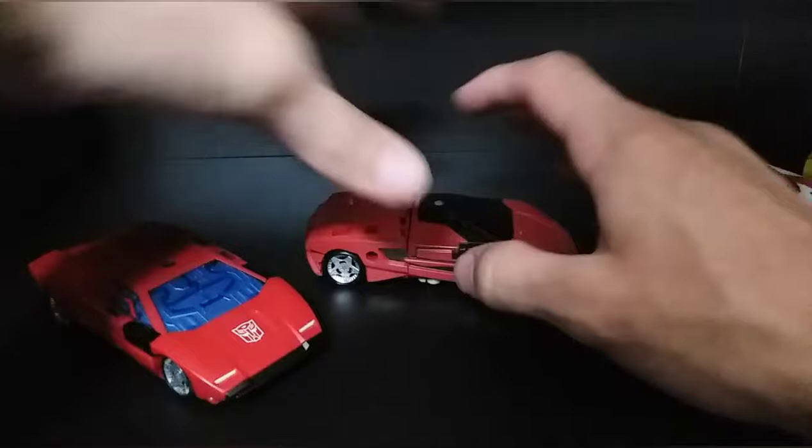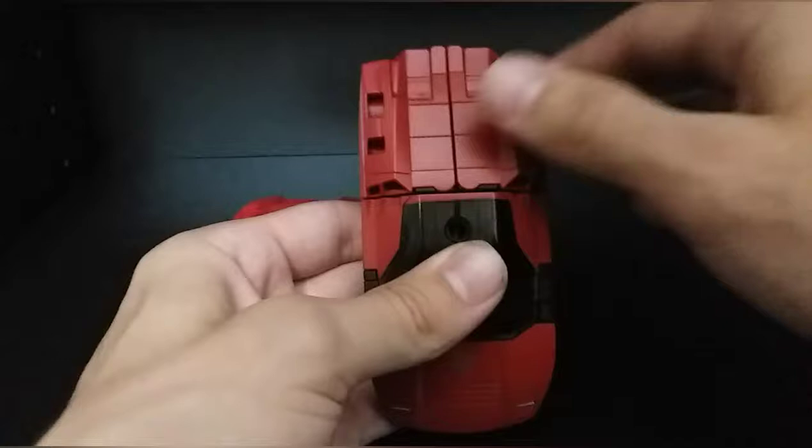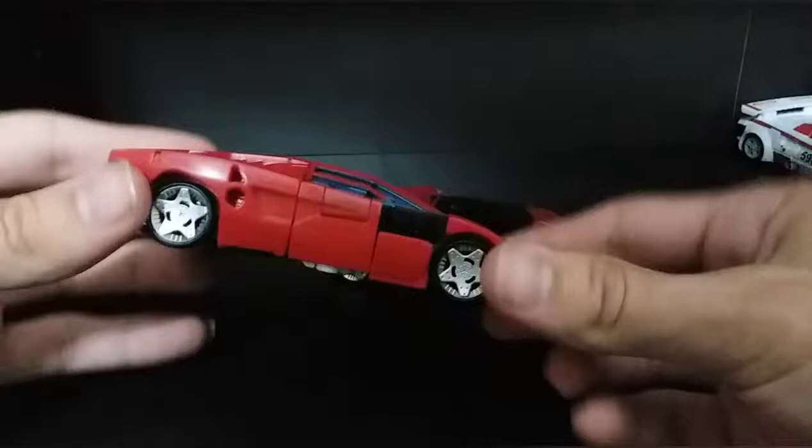The final comparison is of course with the Siege figure. The Siege figure just sits so much flusher in alt mode. With the Kingdom one this thing is not stable and you can just move it out, but with the Siege figure it's actually a lot more stable — you can bring it out and it'll just flip right back into place. I just think there was something lost with the plastic they used in this Kingdom figure over the Siege figure. Even just looking at this plastic — the Siege plastic looks better, feels better, and is more durable overall. The Kingdom one just feels cheaper. That's just my take on it.